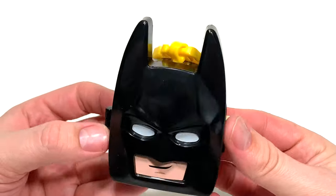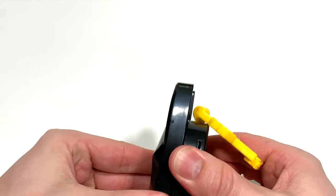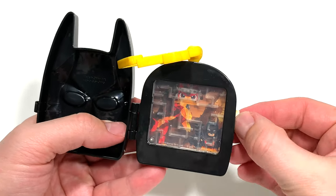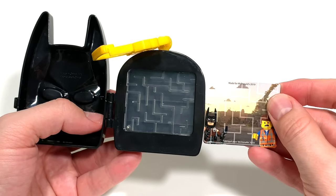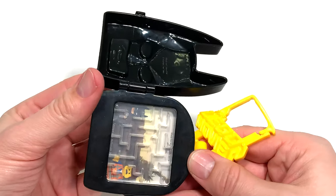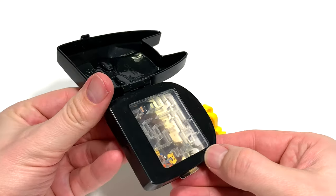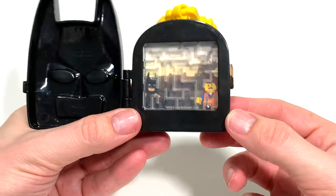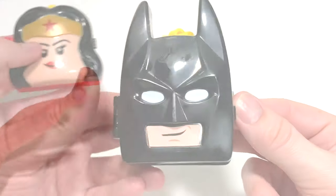The next character is Batman, and Batman knows he's the coolest one around. Batman here has a black mask. We'll open up his head and find a little labyrinth inside. In the background is a picture of Batman with Ultra Kitty, but you can flip it over and now it's Batman with Emmett, with Apocalypseburg in the background. We can move our little labyrinth around, get that ball going, and try to get it from one side of the maze to the other. Yay, we just won! Batman — you're welcome, Apocalypseburg.